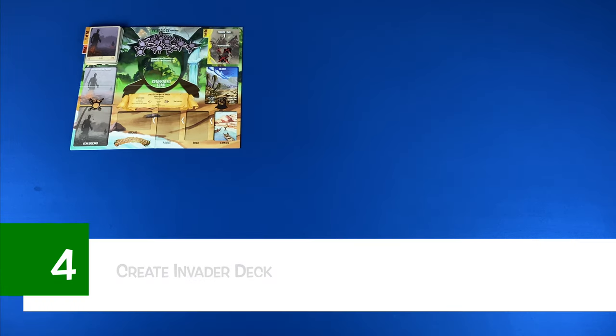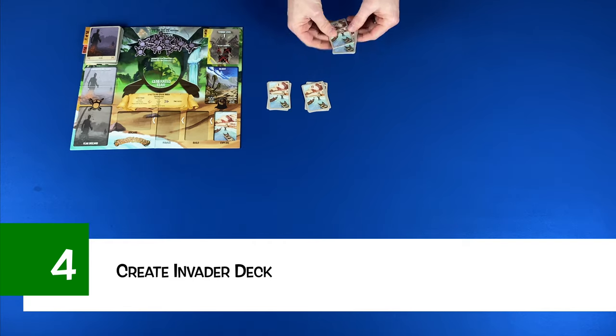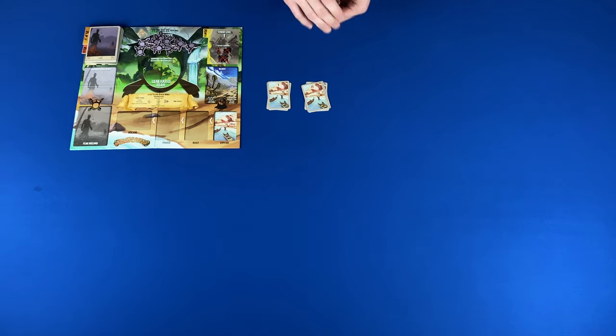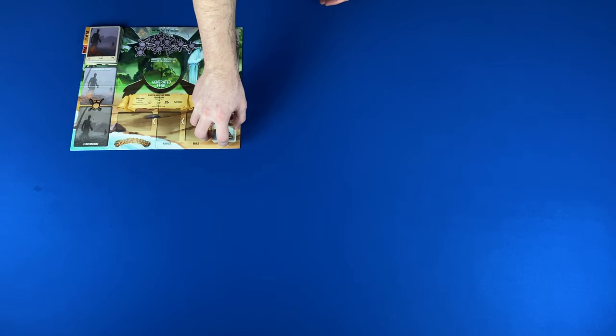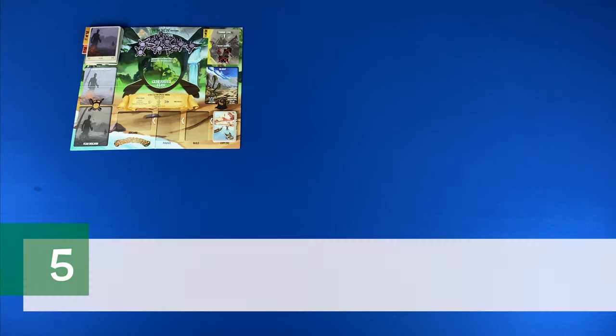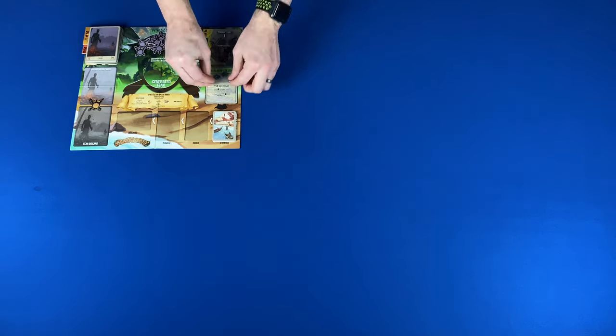Step four: create the invader deck. Shuffle and draw three stage one, four stage two, and five stage three invader cards, placing them face down on the explore action space with stage three on the bottom and stage one on top. Step five: place a blight card. Place a random blight card healthy side up on the blight space, then place the corresponding amount of blight on the card.